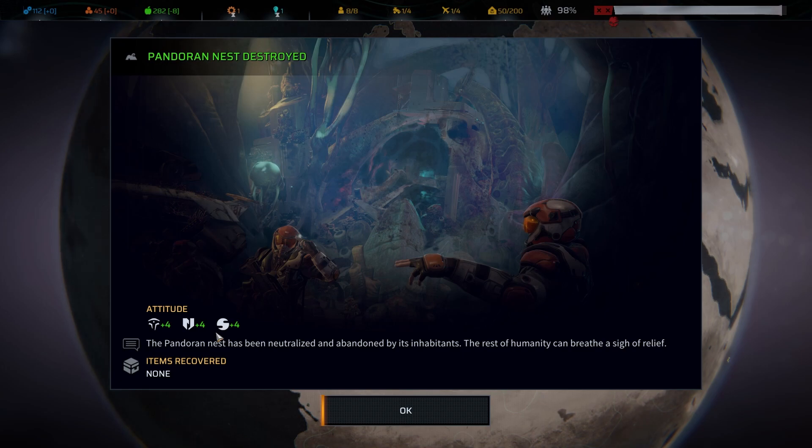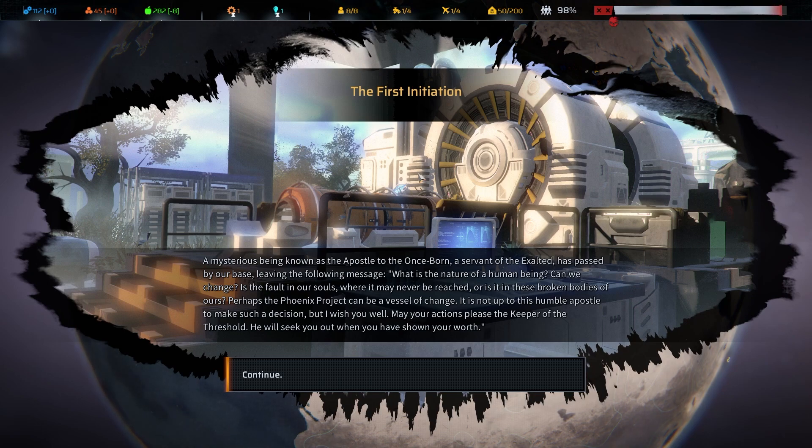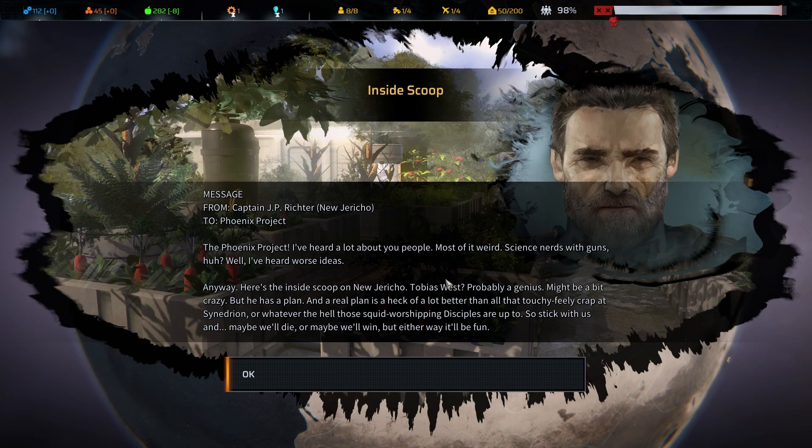Everyone alright? The rest of humanity can breathe a sigh of relief. The first initiation - a mysterious being known as the apostle, servant to the exalted, leaves a message: 'What is the nature of a human being? Can we change? Is the fault in our souls or in these broken bodies of ours? Perhaps the phoenix project can be a vessel of change.' Looks like we've started working our way out. I don't think we've actually met Anu in this campaign, have we?